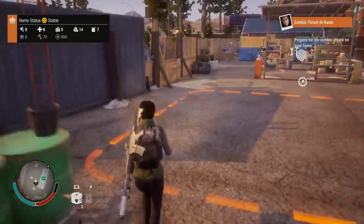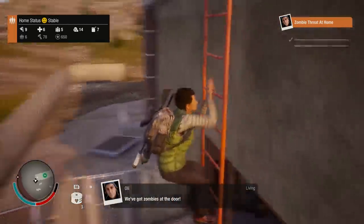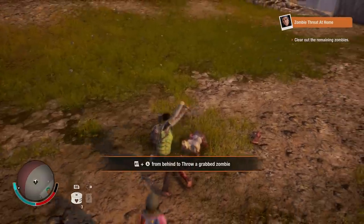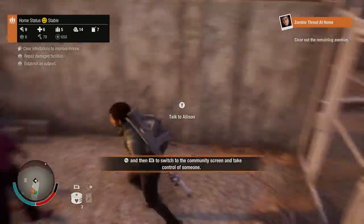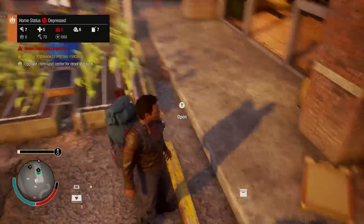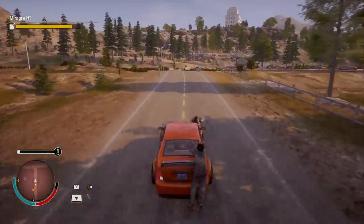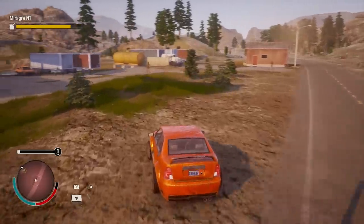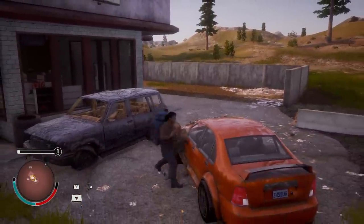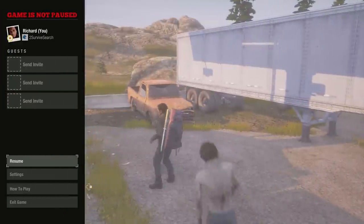Between managing your inventory, monitoring morale, and avoiding being eaten by the ravenous undead, things can get overwhelming in State of Decay 2 pretty quickly. You might be tempted to hit pause to catch your breath, make a sandwich, or ruminate grimly about that time you had to euthanize Isabelle. But as was the case in the previous game, just because you're taking a break doesn't mean the zombies are. Don't expect the zombies to stop just because you have — amazing work ethic, those guys.